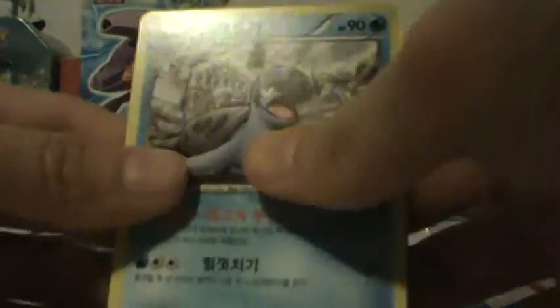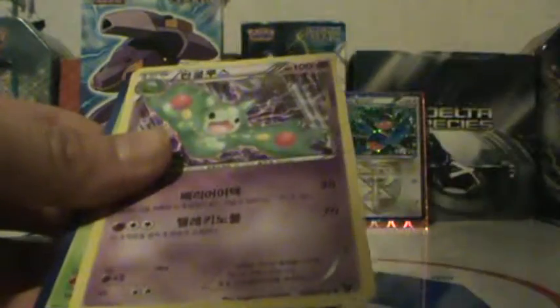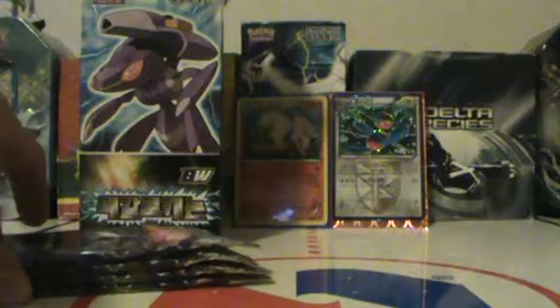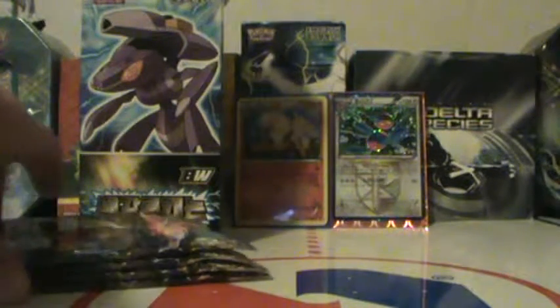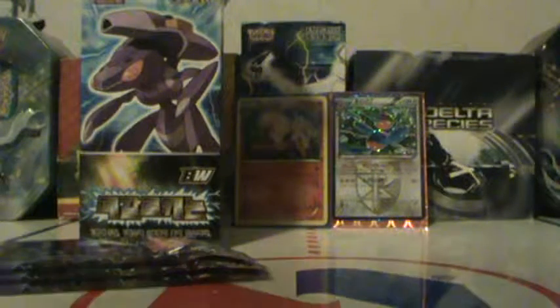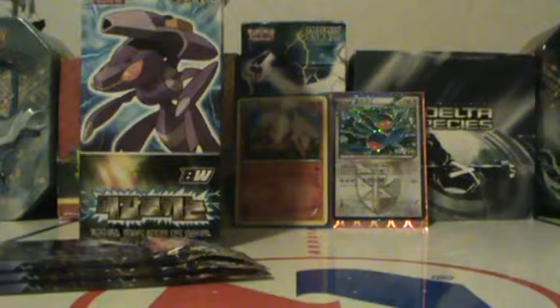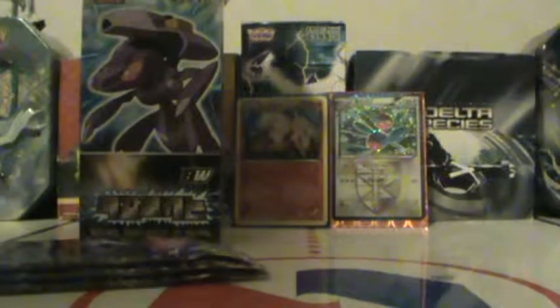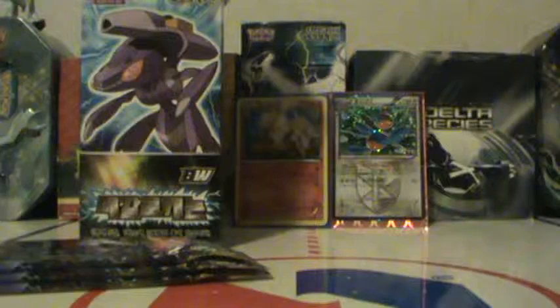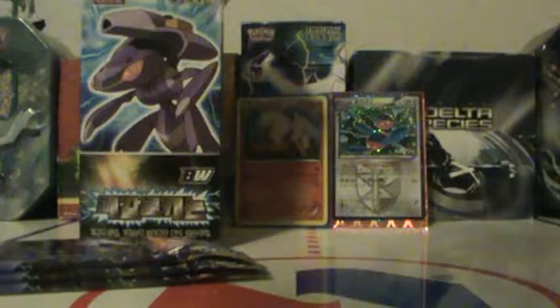We got Tertuga, Pursarine, and a bunch of Riffloons. And... I don't really know — it's the evolution of Starskit, but I can't remember what it's called. Hopefully it'll come back to me. If not, I'm just going to be calling it the Evolution of Starskit every time I pull it.